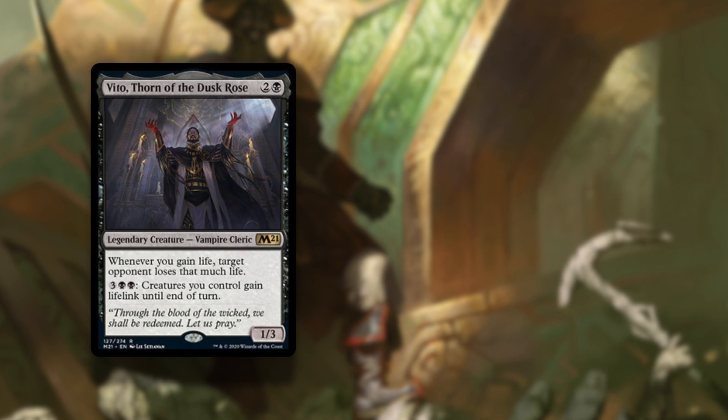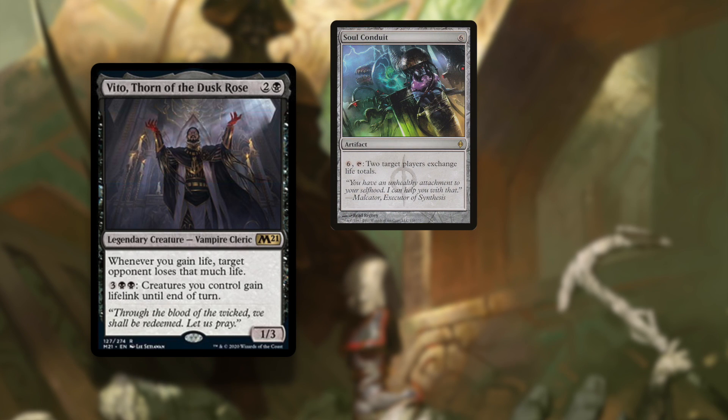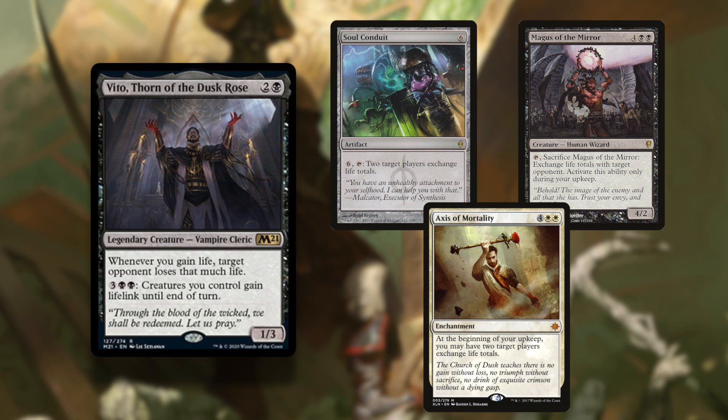Exchanging life totals with an opponent would also count. So if you can trade for a higher life total with cards like Soul Conduit, or Magus of the Mirror, or Axis of Morality, then you can also peg that opponent who got the shittier end of the stick.